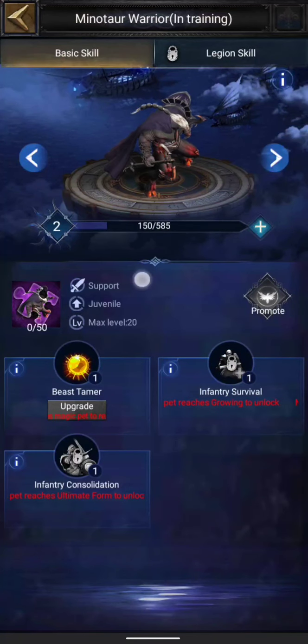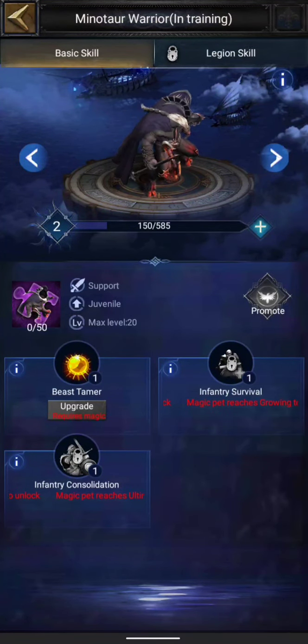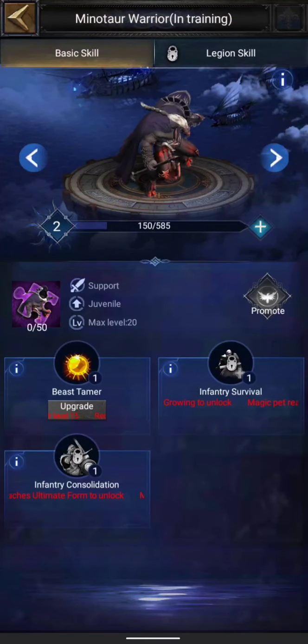When looking at these monsters you see three options: the first specifies what type it is, the second is its promotion level, and the third is the maximum level you can have for this monster. Currently this monster is at level 2 and I can increase its experience and upgrade it to a maximum of level 20.